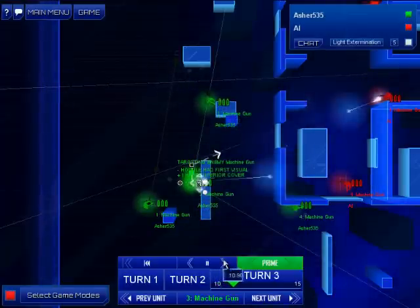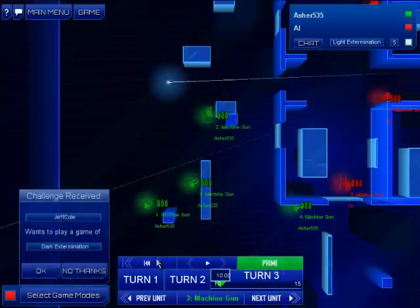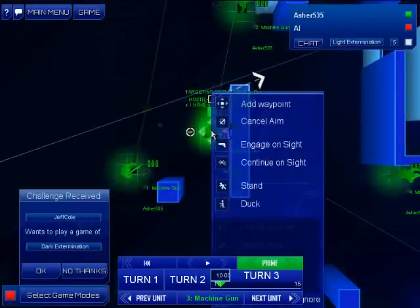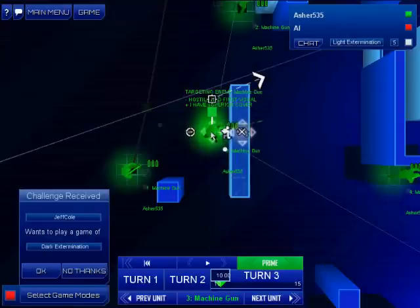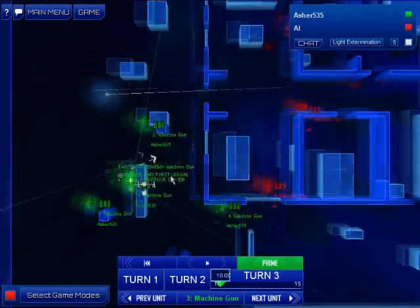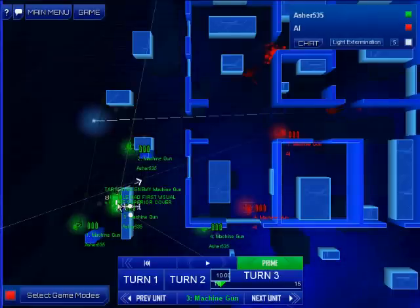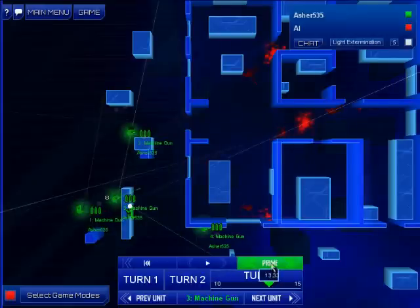Tell him to duck — would that work? No, that didn't work. Tell him to continue on site and duck. There we go, that should get us everyone this turn. That guy's got a line of sight on that guy, takes him out, that guy ducks, and that guy takes out that guy over his head. Let's see if this works.